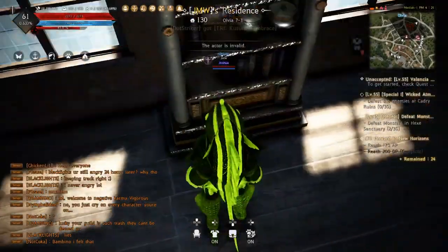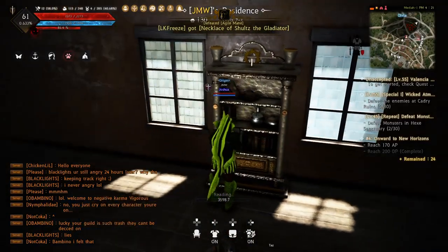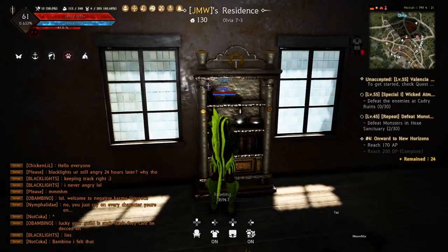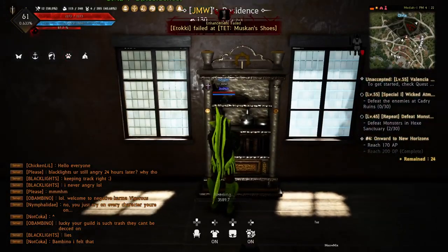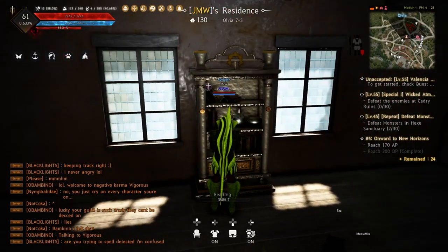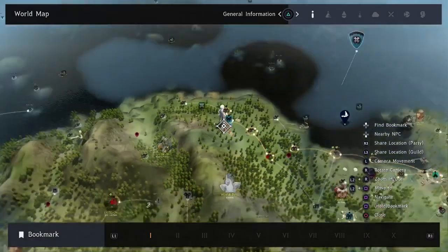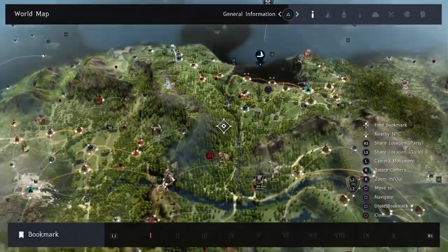Walk up to the bookshelf and hold triangle. At the bottom it will say 'Reading: 3600 seconds' — that's one hour. Every hour your character gains one piece of knowledge. This knowledge is completely random and can be anything that exists in the game.